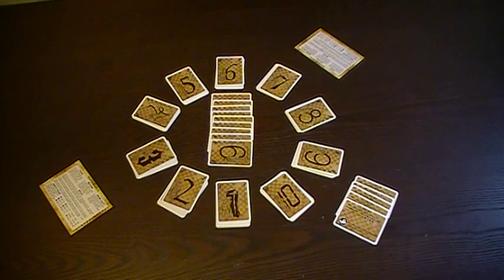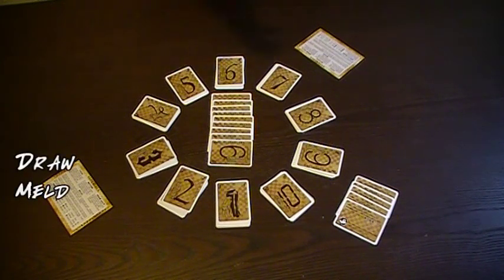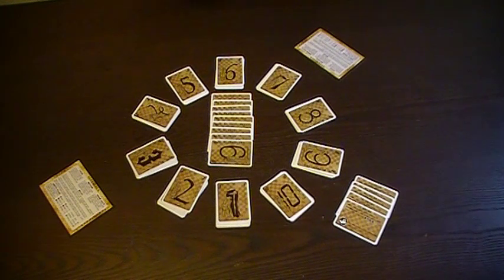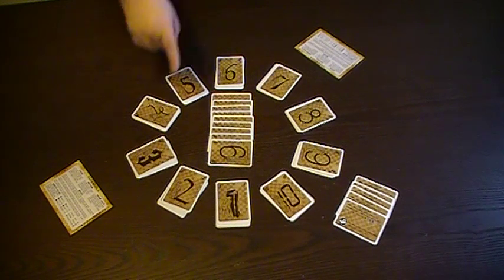Now I'm going to go over the gameplay for Innovation. During each player's turn, that player may take two actions from the following list: they may either draw, meld, achieve, or enact a dogma action. It should also be noted that the first player — or the first two in a four-player game — only gets one action on the first turn.